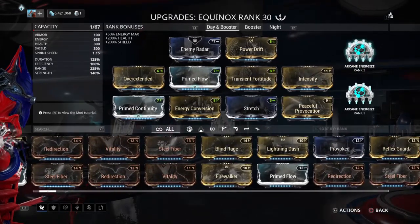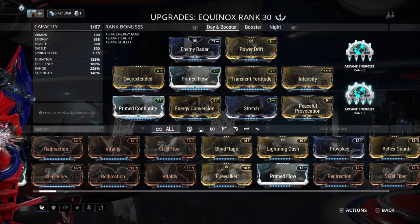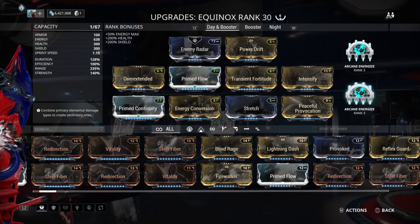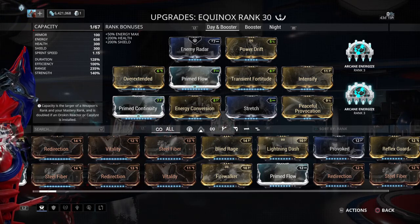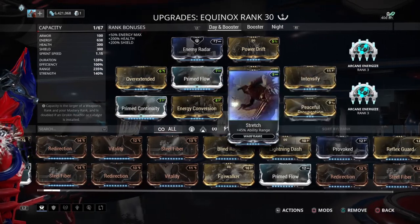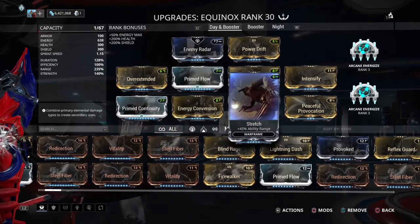With the new build here, we have two Arcane Energizers. You might be able to get this to work with one Arcane — I haven't tested that. I have two, so I just tossed on two because it's energy hungry. You don't have a ton of duration, you have no added efficiency, you just have basically Prime Flow. So it's going to suck up that energy pretty good.